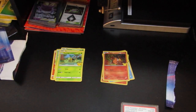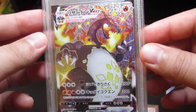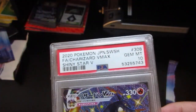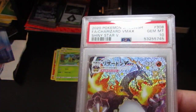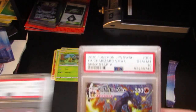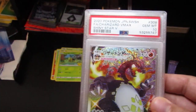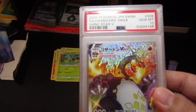Look at this card — and to get a PSA 10! It gets even better: it wasn't just one PSA 10, we've got two PSA 10 shiny V-MAX Charizards. Not even just two — we've got three, four, five, six, seven... and finally... eight! All eight of them graded PSA 10!